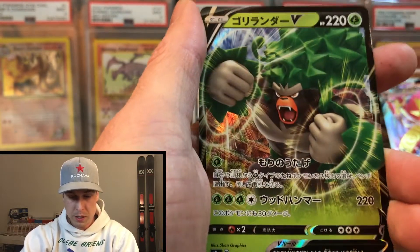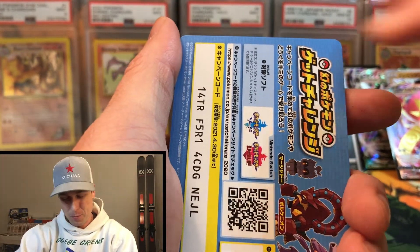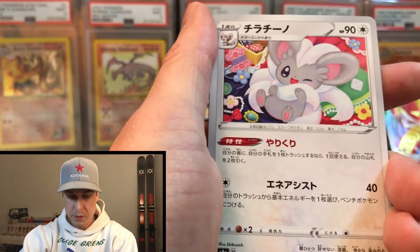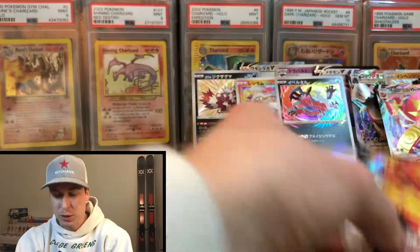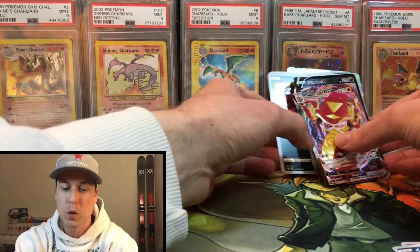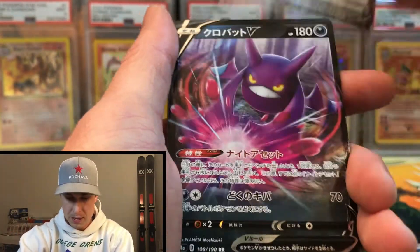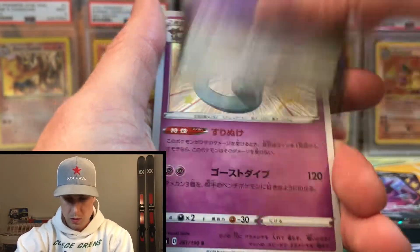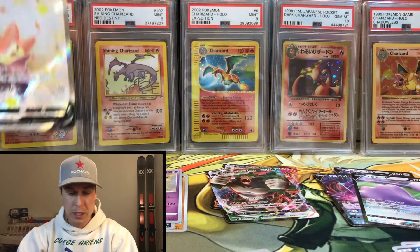Let's see what else we can get in this opening. Nice Rillaboom V and another reverse at the end. We are down to the last pack here - nothing too crazy. Let's see if we can pull the God Pack for the last one. No God Pack and no Charizard, but that is okay. So here are the pulls - a quick recap: we have three shinies, one full art shiny, a couple of V-Maxes, a couple of amazing rares, and a couple of Vs.